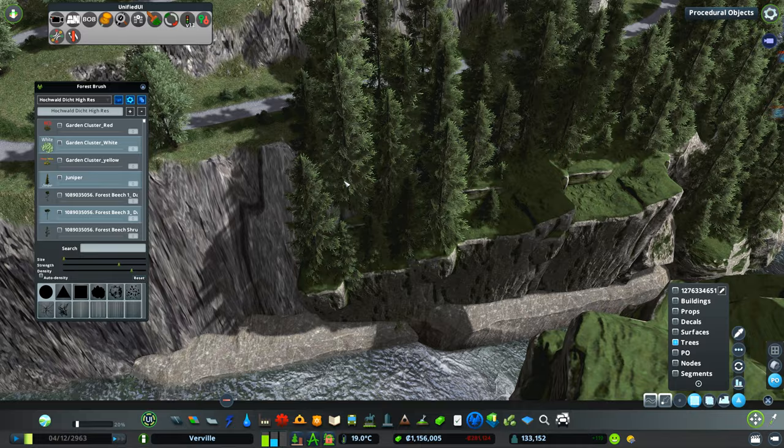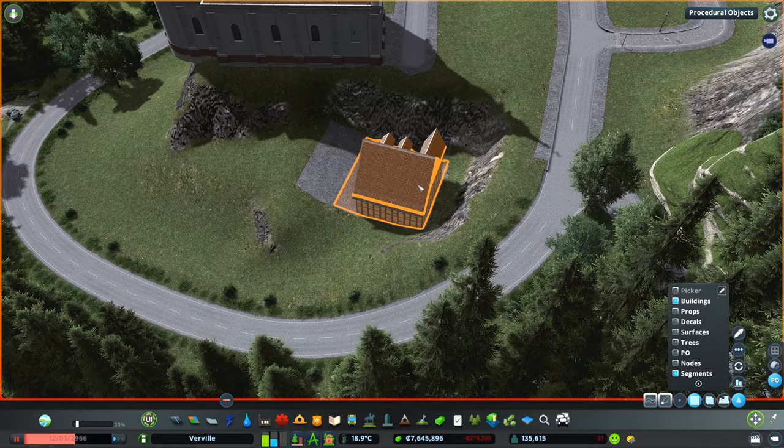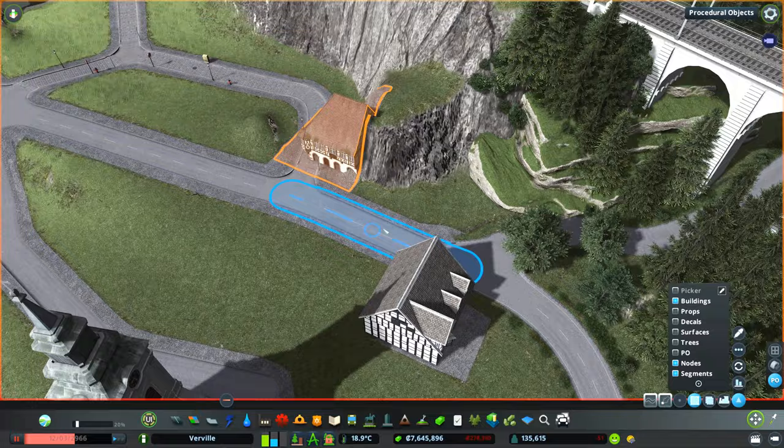For this water stream here I went back to the older technique with the water-friendly rocks, placed them along the shoreline to hide the very warped cliff texture from the terrain itself, and spiced everything up with some greenery.